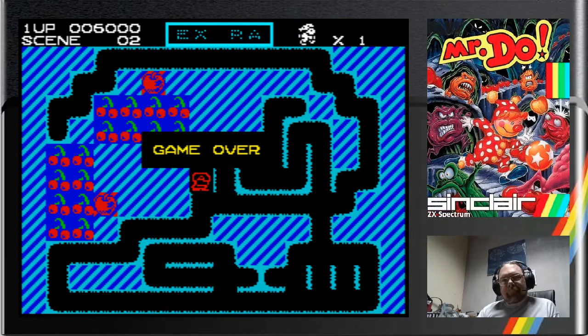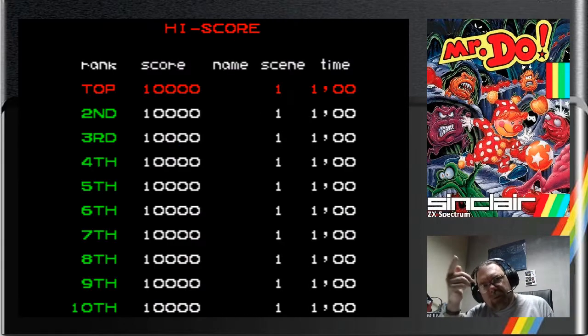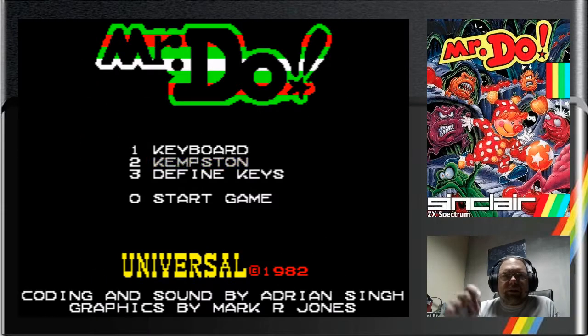Everybody join in! It took me a long time to work this out. Level 2 had a number 2, Level 3 had a number 3, Level 4 had a number 4, but Level 1 doesn't have a number 1 — it has this weird shape which is curved at one side and has a vertical bit going down the middle.